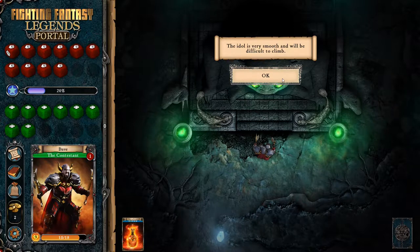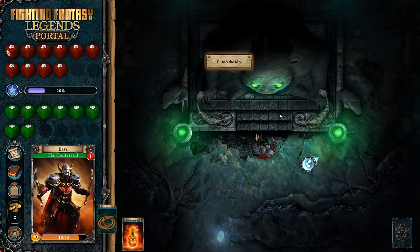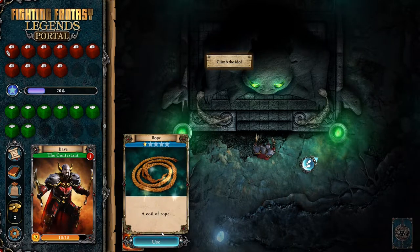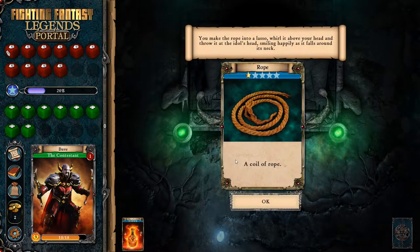The idol is very smooth and will be difficult to climb. Actually, I don't have to climb it - I could just leave. I do have the rope though. I did get that rope in the last episode. Let's give it a shot. You make the rope into a lasso, whirl it above your head, and throw it at the idol's head, smiling happily as it falls around its neck. Tighten the noose and start to climb.